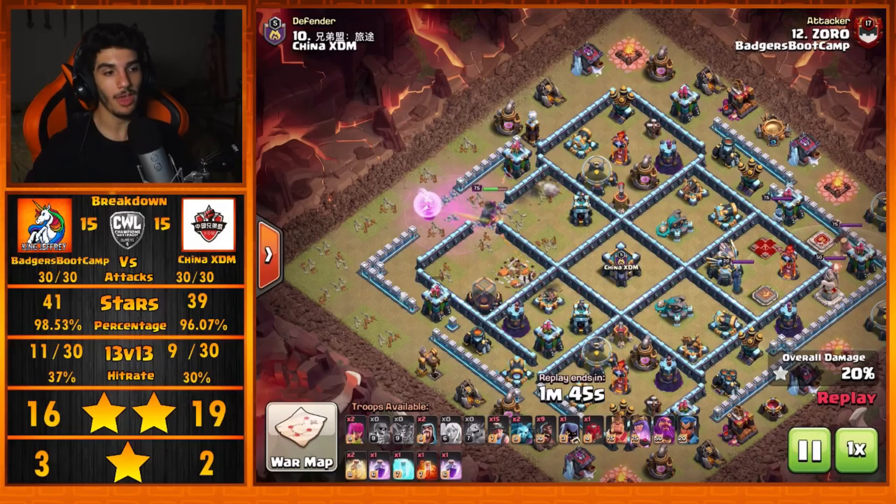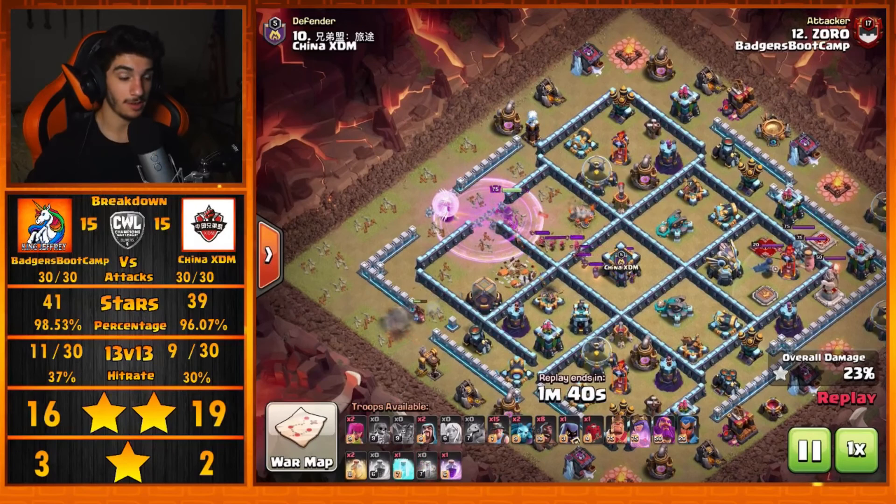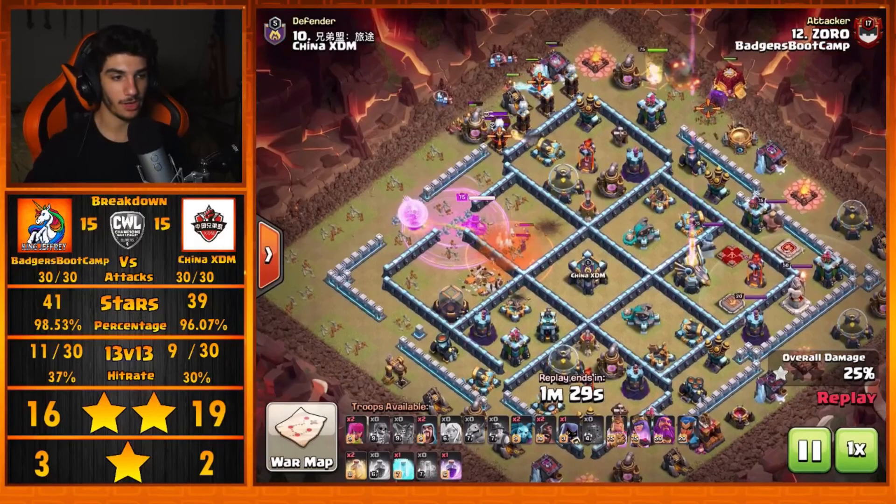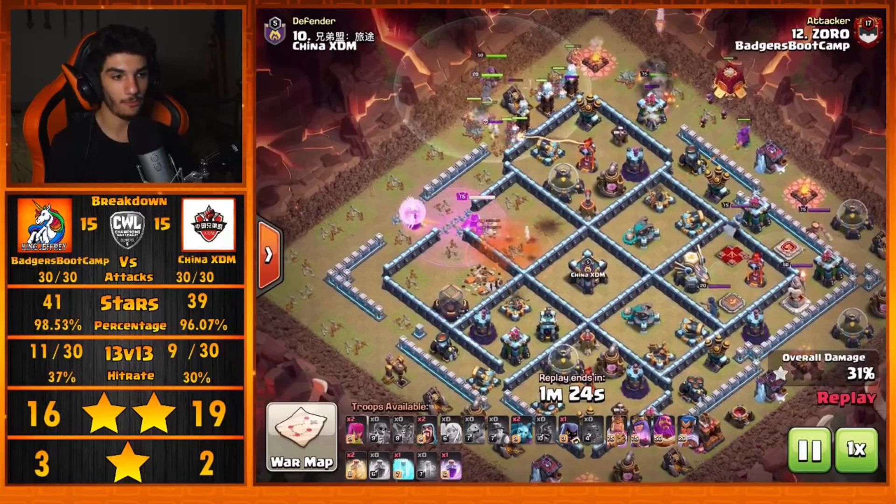The Queen's taking a ton of damage at the moment, but she's staying in that Rage spell and starting to take down defenses — the more defenses she takes down, the less damage is going to be on her. We've got three Headhunters and a Witch, plus a bunch of Archers coming out of the Clan Castle. The Headhunters will slow the Queen down, but with that Poison spell they'll go down fairly quickly. Now the Hybrid comes in from the 11 o'clock side.